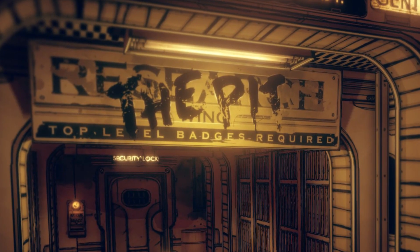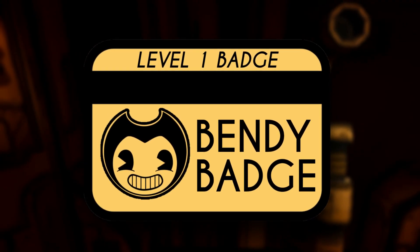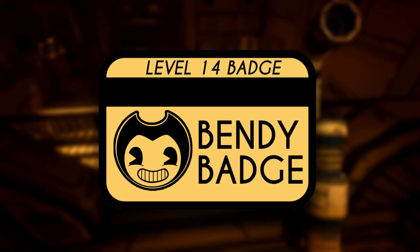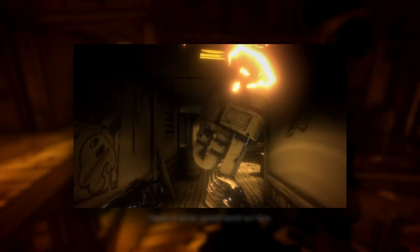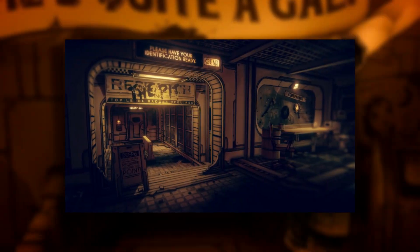It seems like badges are the way to go to enter this area, as shown by the signs — you can't enter without a top-level badge. I think this badge mechanic is kind of like a key to enter other levels throughout the game, meaning this might be a semi-open world game allowing us to explore sections of the studio, unlocking secrets and all that. It's a cool mechanic I didn't expect, adding depth to exploration. How do we acquire these badges? I think we get them by either searching for them, fighting bosses, upgrading them, or even crafting them. In order to do all that, you'll probably need to upgrade your skills and weapons, so entering the Pit will require upgrading yourself and your badge as well.